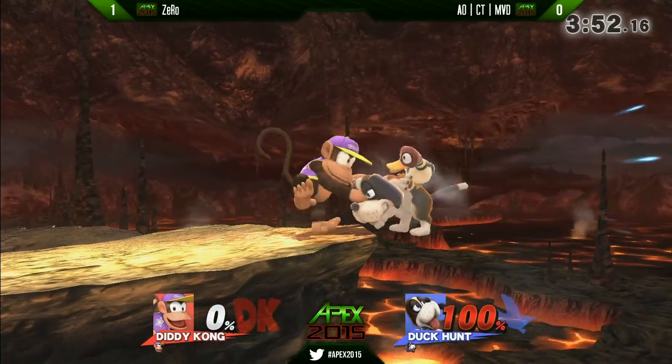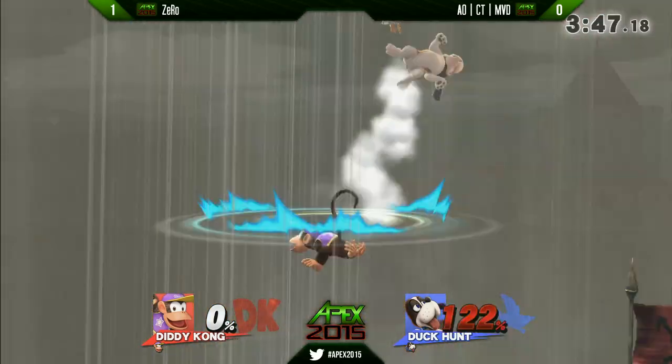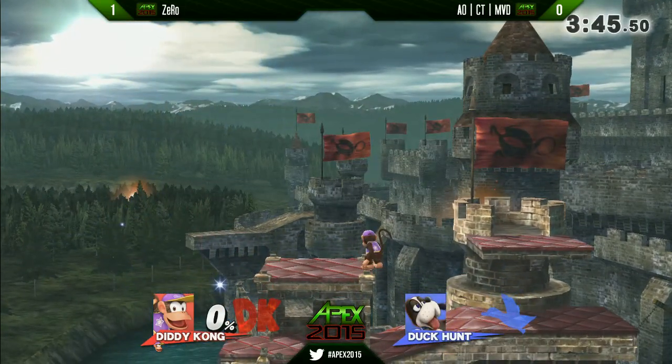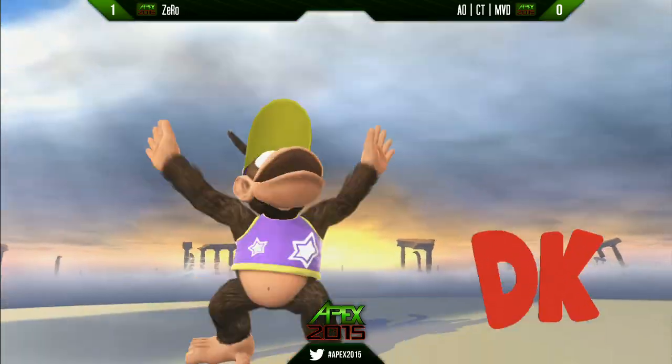MVD actually taking a stock out in a reasonable time frame here, but he is at 111% — he needs to find his way out. State transformation, air dodges into the down throw up-air, and that will be the set. Zero takes it solidly over MVD, 2-0.